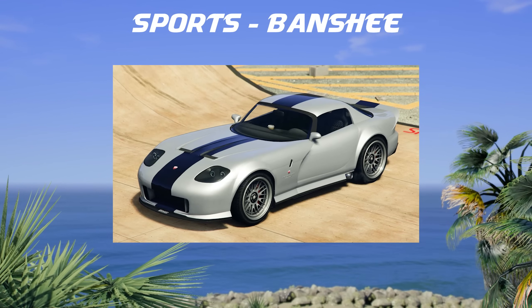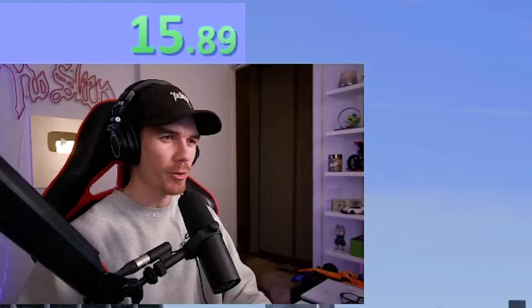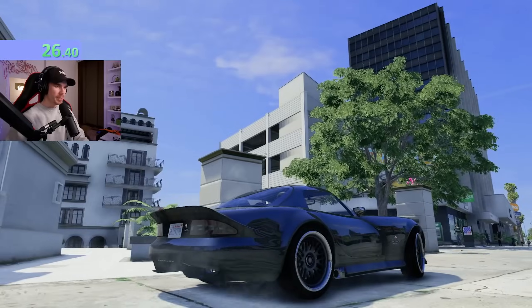First vehicle of the day will be the Banshee. So far, landing a stunt with every single category has taken about 2-3 hours every episode. For this first one, I just want to clear this jump and make it into this parking garage, right around the corner, right into here.